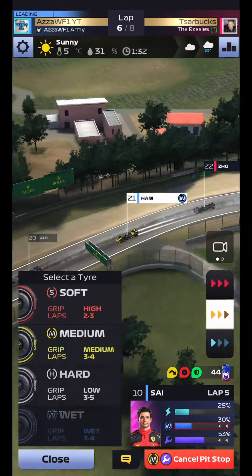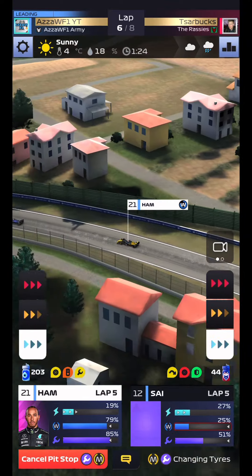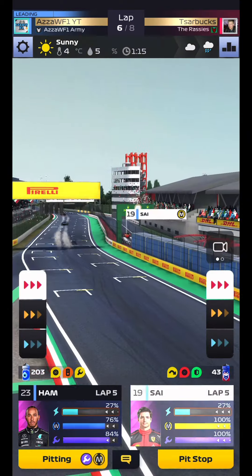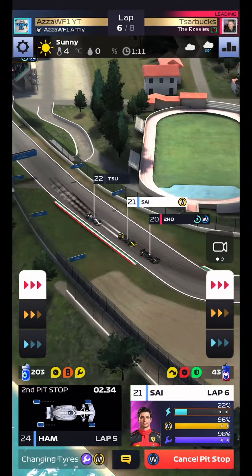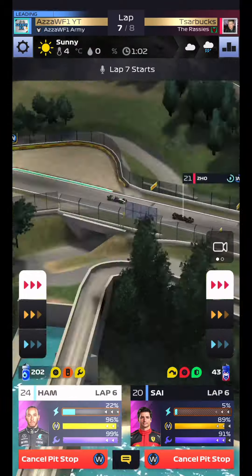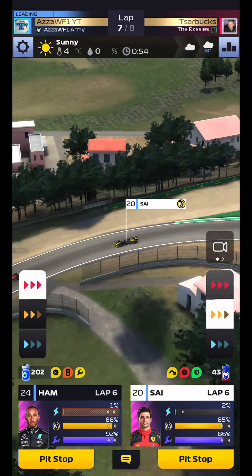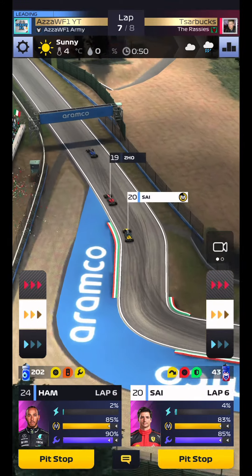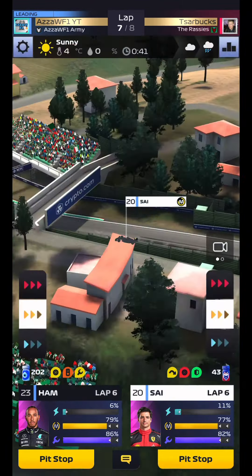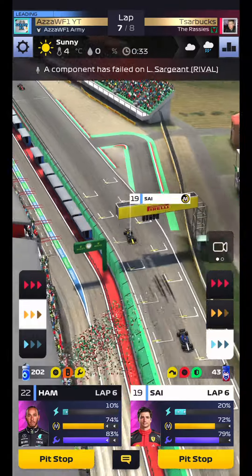Let's go for medium tyres on Sainz — good stint by him. Hamilton is going to have to come straight back in for some mediums. We could be on for some good points in race number one. We've got to get through the pack, and in comes Sainz — good early call on that pit stop. Now everybody's going to be on the wets and we're going to be the only ones on dry tyres. It's now officially dry. Sainz, now get through.